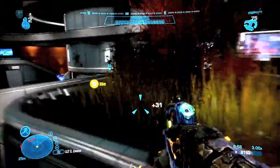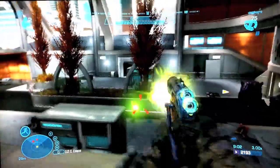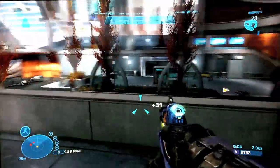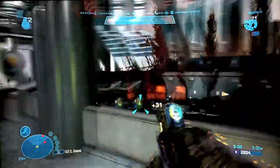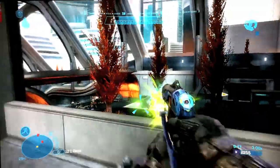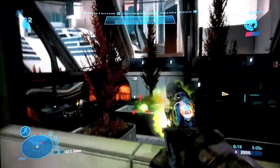So I ran out of ammo on the needler, was looking around for weapons, and found the plasma pistol. I'm using it to take out grunts — first time I've actually used it like this without overcharging it to take out shields. The skirmishers are completely impossible to get because they dodge everything. They're fast, they're skinny. Stupid cat things.